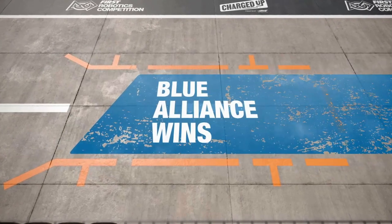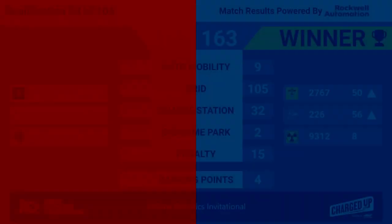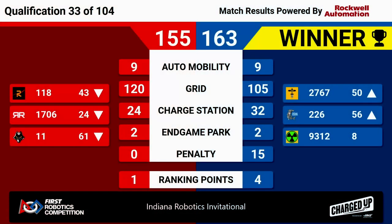We've got a tight score coming out of that match. The winner, though, is the Blue Alliance, 163 to 155. Four ranking points for the Blue Alliance in match 33. The Red Alliance did score enough links in their grid, so they will earn one ranking point coming out of that match.